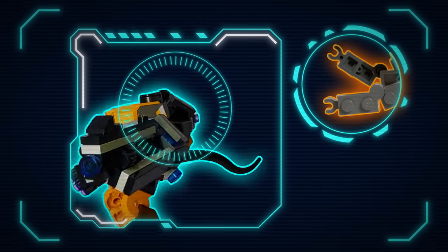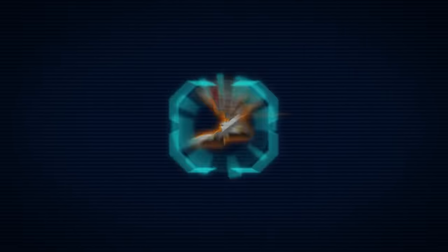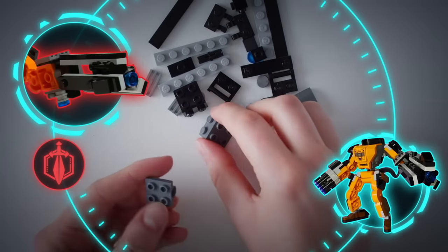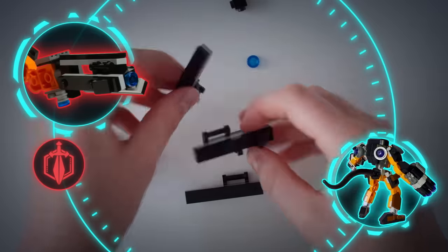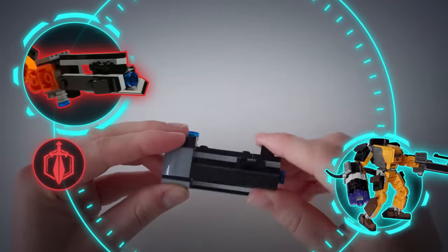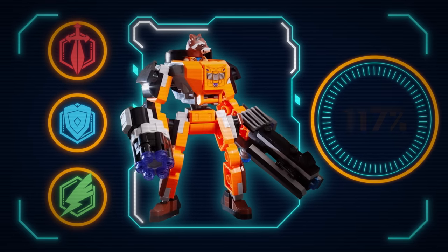Extremely sharp claws can puncture even the strongest suit. Long back legs make this a quick-moving target. Conclusion: highly dangerous opponent must be kept at a distance at all costs. Installing artillery upgrade. This blaster uses electromagnetic force to help keep those claws at bay. And since your opponent won't be travelling alone, I've incorporated a rapid fire function to help secure the area. Recalculating success rate: 117%. Ready for battle.